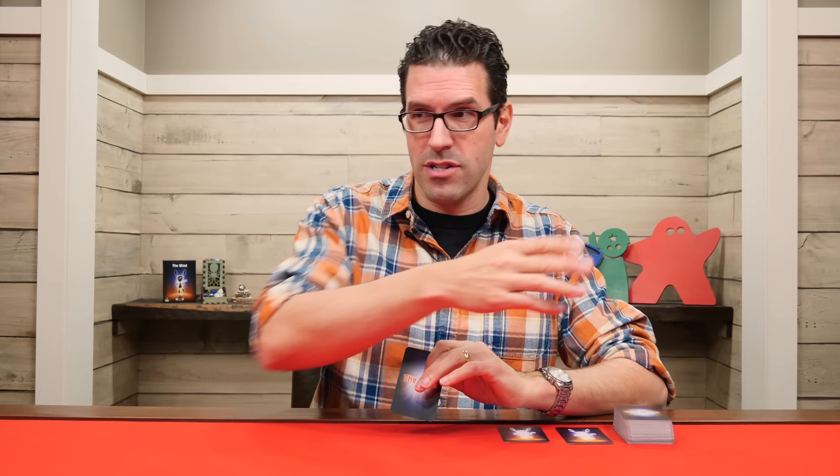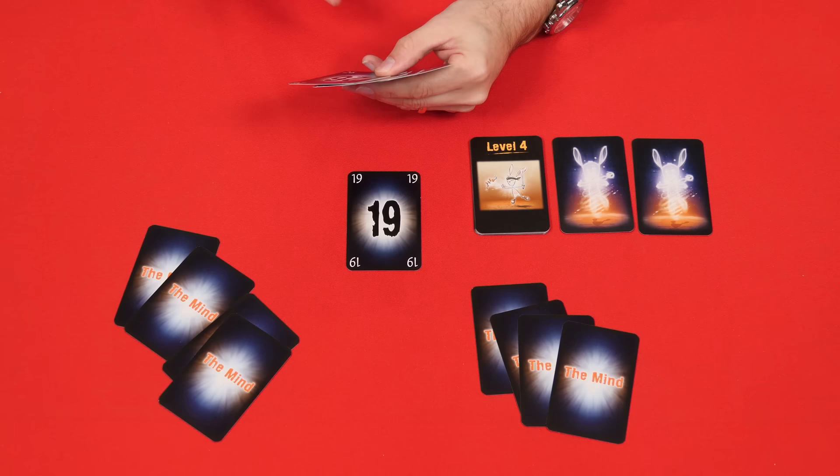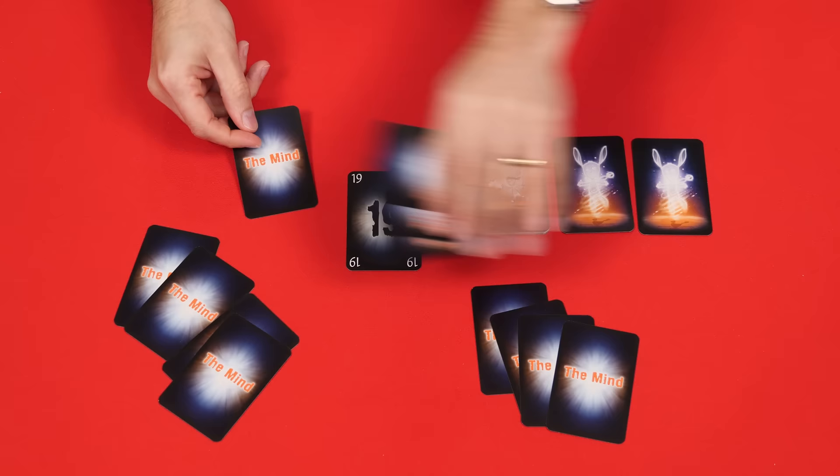Before we wrap this up, I should just quickly address the question of exactly how much communication is allowed in the game of The Mind. We know that the rules say that players are not allowed to talk to one another. And you can certainly play this game very strictly, sitting stoically and not giving any kind of communication, non-verbal or otherwise, to the other players. But in practice, and even by the designer's own admission, this is not how he or most people play. Oftentimes there'll be some kind of signaling to the other players. For example, if I had a really high number in my hand, maybe the 89, I might lean back in my chair as a way of not telling the players exactly what number I have, but that I have no intention of playing at any time soon. If a player thinks they should go next but they aren't quite sure, they might slide their hand in slowly, waiting to see if anyone else gives the impression that they have a card that they want to play first. In my experience, each group will find the edges of what they consider to be acceptable non-verbal communication and follow that as their guideline.